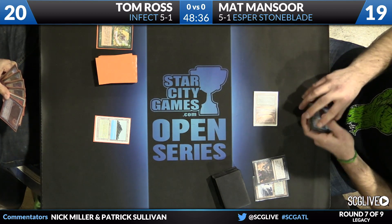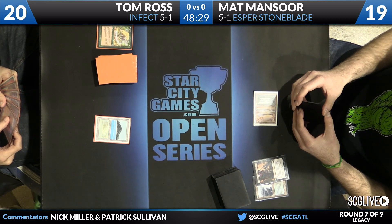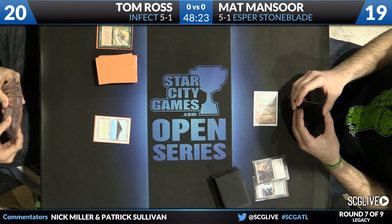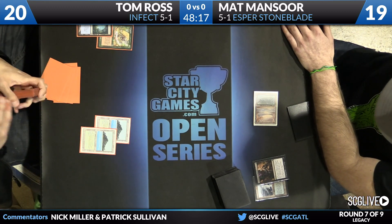Last week Tom got a lot of that surprise factor with people who did not have hand disruption, because there are a lot of places where Tom's deck looks like a conventional green-blue aggro tempo deck with some of the spell choices — Dazes and what have you. Matt takes the Invigorate, the most efficient of the pump spells, using the gain life ability which is not relevant when you're killing with poison.